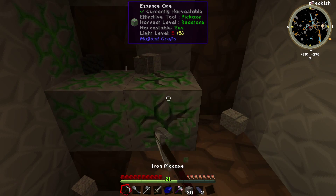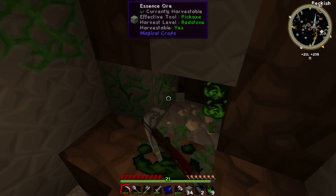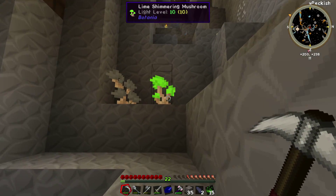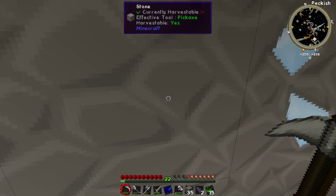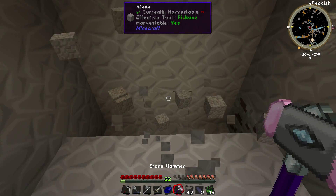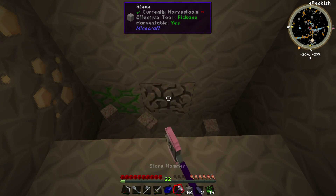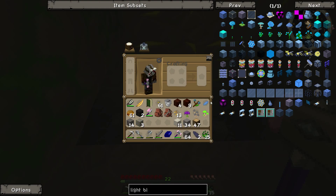If I had gold, where would it be? I'm like almost positive I had some. Guess not. This is one reason why I try to very quickly get Applied Energistics set up so that I don't have to run around with a bunch of different chests and everything. I guess I will be right back so that I can actually go mine some and try to find a piece of gold.